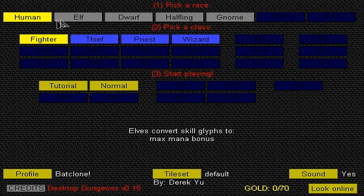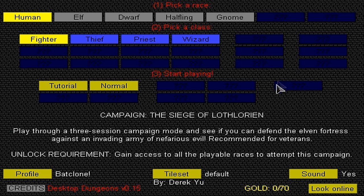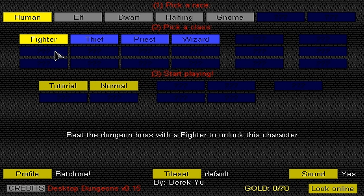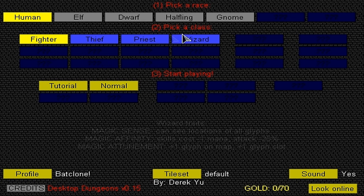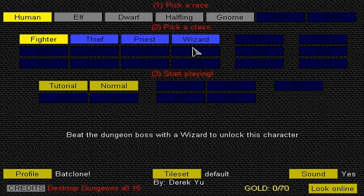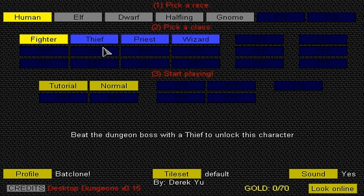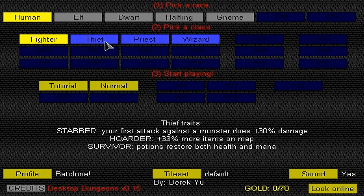What you do is you pick a class, and you can see there's a human, elf, dwarf, halfling, gnome. It's going to randomly generate a dungeon which we have to go through, fight a boss at the end. There's gold, and pretty much that's the entire game. It's a lot of strategy. I thought I would do some videos, hopefully one for every one of these classes, because there are 12 classes, but the only way to get them is to unlock them. You need to beat the dungeon with the character above it.